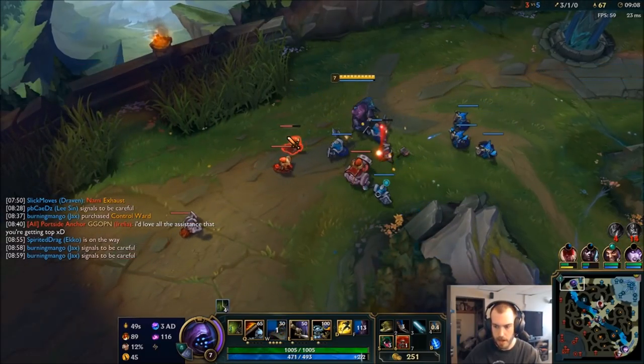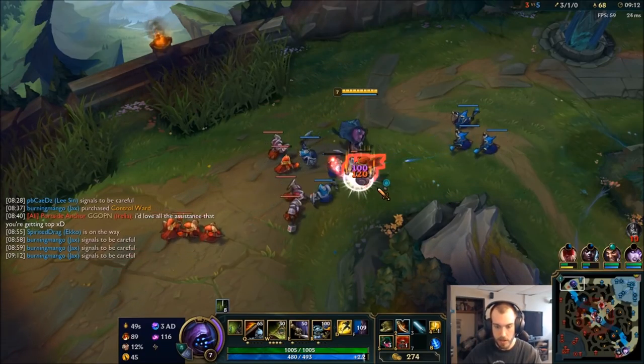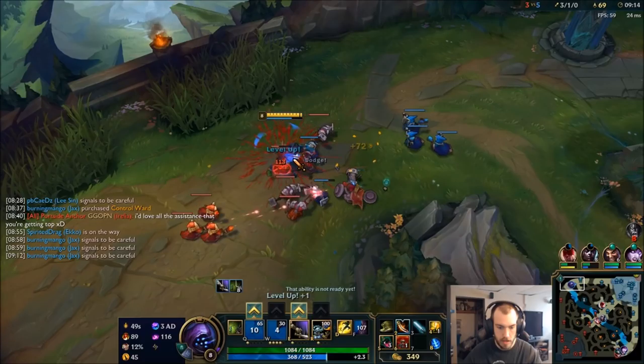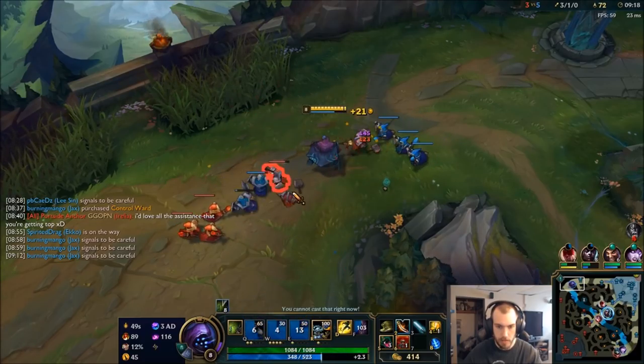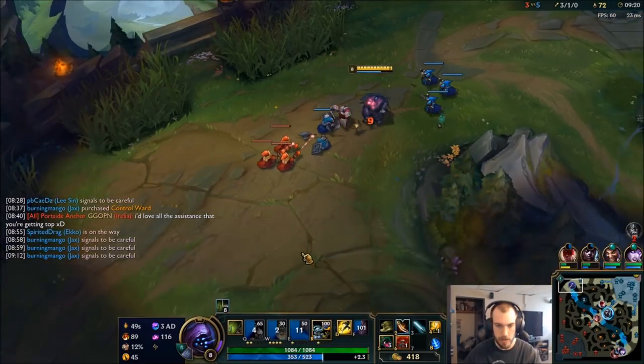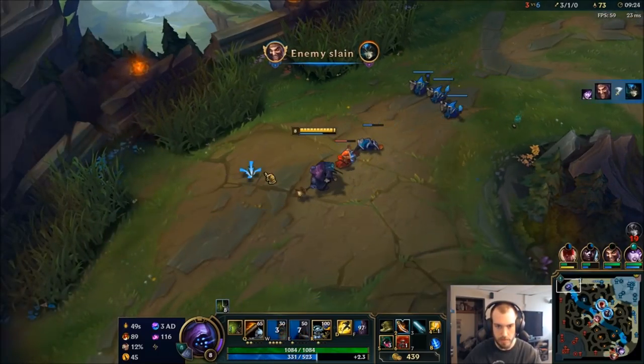I can kind of start pushing this wave a little bit — actually, I can start pushing this wave a lot. I think I'm going to want to max my Q first. The reason we're doing the Q is to kind of match her dashing ability.